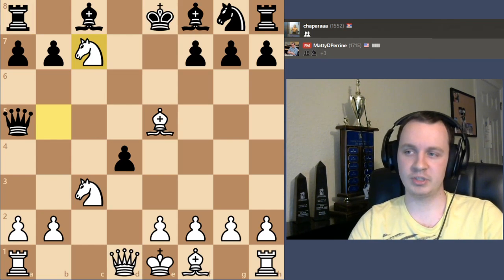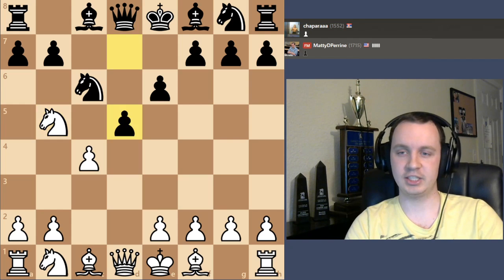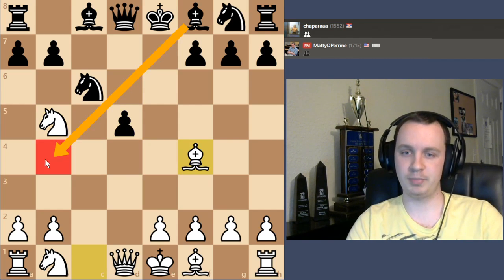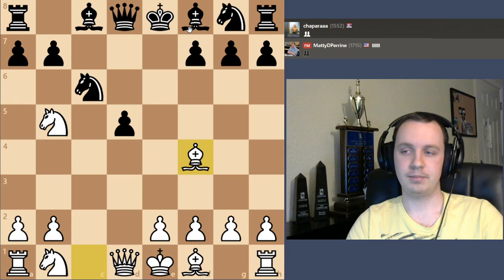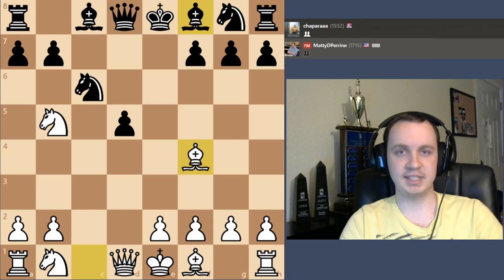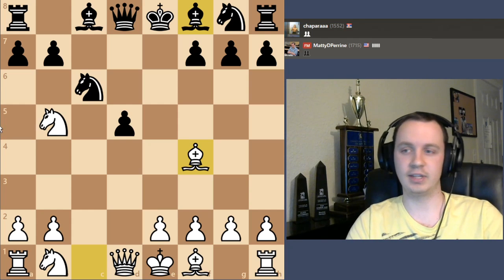So this particular opening gets black into trouble, especially if they don't know how to deal with the knight d6 check and the fork on c7. Probably bishop a5 or bishop b4 check with bishop a5 was the way to at least try to hold the position together, but even there it's difficult. Kind of an interesting game — pretty quick, but definitely some ways of playing aggressively in the opening, making threats and setting up this fork. Hopefully you guys enjoyed it, see you in the next video!